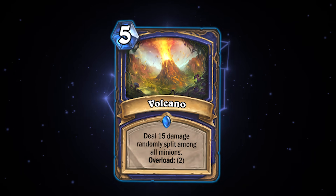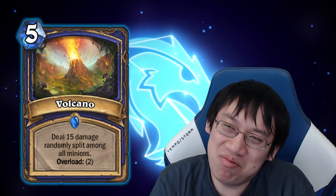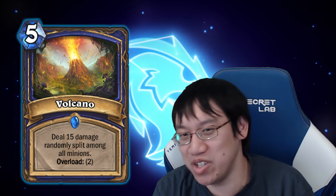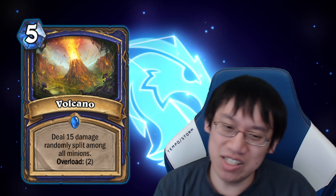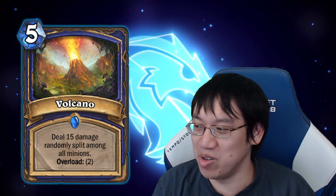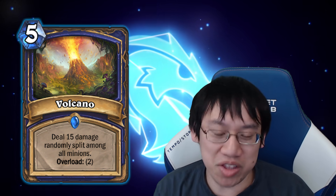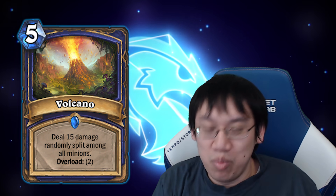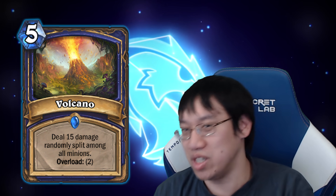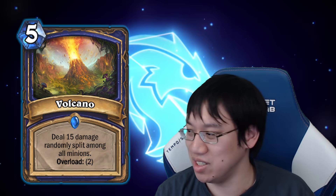For Shaman: Volcano. Volcano is the card that saw play in all control or combo Shamans — pretty much just in the Shudderwock decks. The strongest card rotating out from Shaman is Volcano, which does say something about Shaman — not that many strong cards rotating out. But with the AoE clear rotating out, I suspect we're going to see some pretty good cards in the upcoming expansion, probably including some sort of board clear for Shaman.